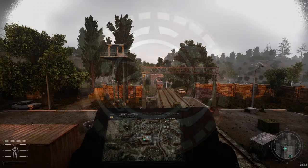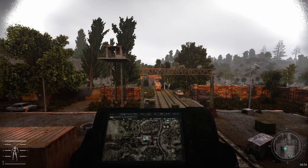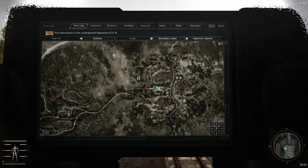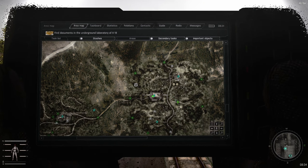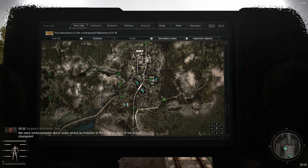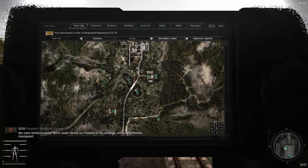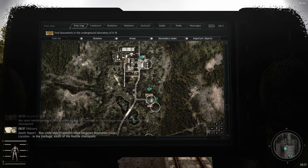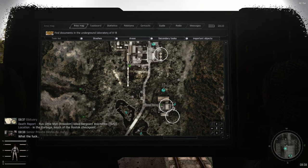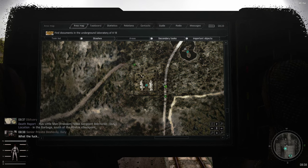Hello everyone and welcome back to our Stalker Gamma ecologist run where we're playing Dr. Kraminov, the ecologist who does not do assassination missions. Last episode, after a monumental farming session which I kept between episodes, we started doing the actual ecologist missions to hunt for artifact samples. Last one was in Dark Valley where we had to take three artifacts — one from the Glowing Pit, one from the Bubble Bath, and one from the Tunnel, which we managed to cheese a little bit.